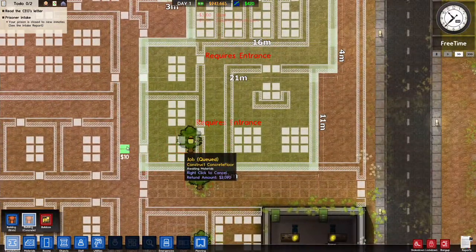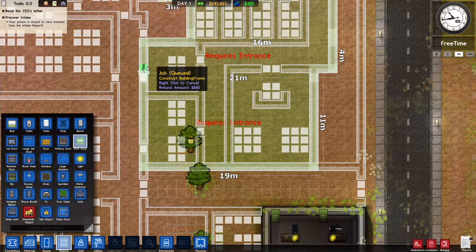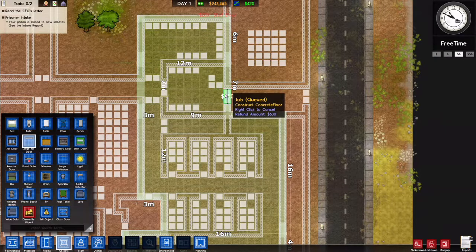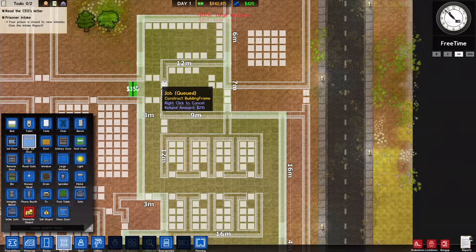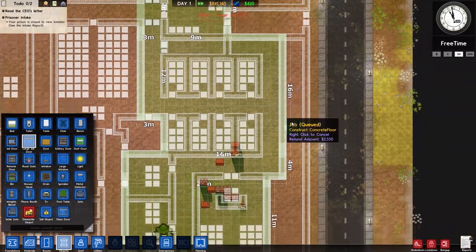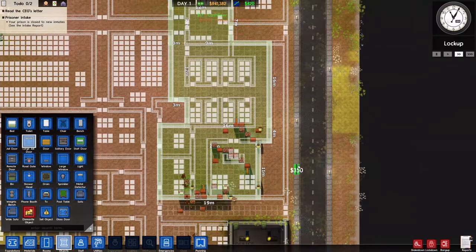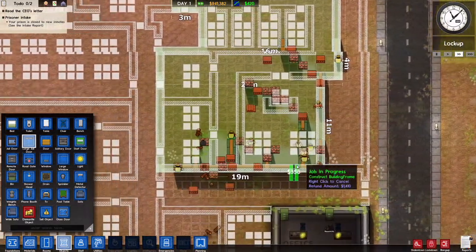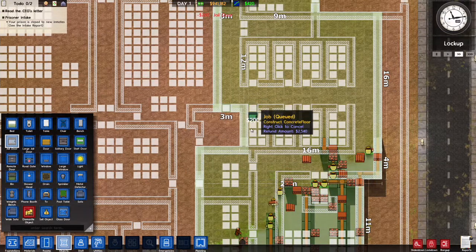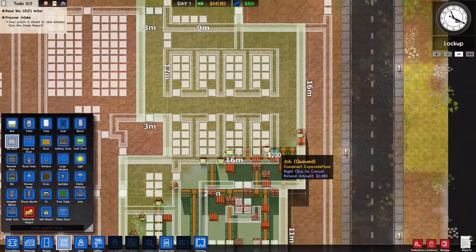This requires an entrance so we are going to put in objects — staff door here and here. We're putting in a large jail door here and here. There's going to be one here, one there, one there, one there. I'm going to put a jail door there as well. Any other doors I need to add? Jail door here too.